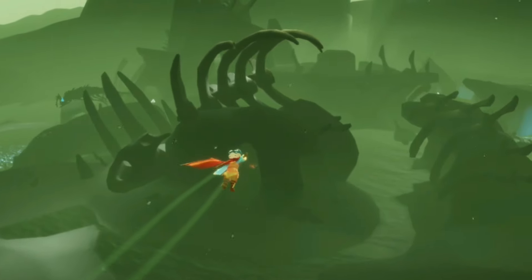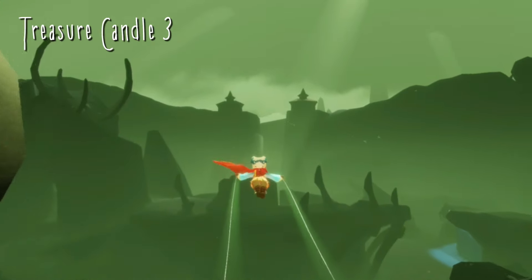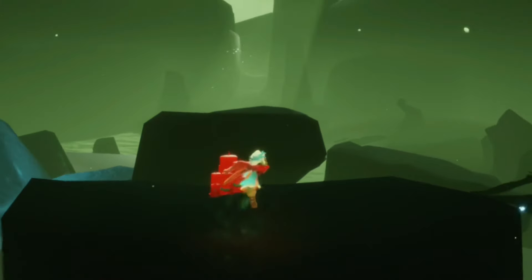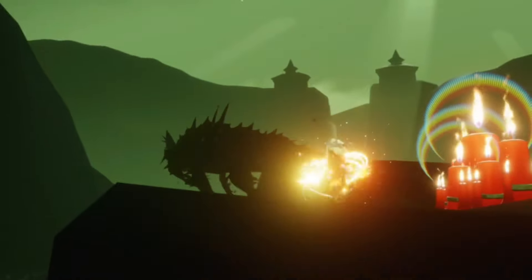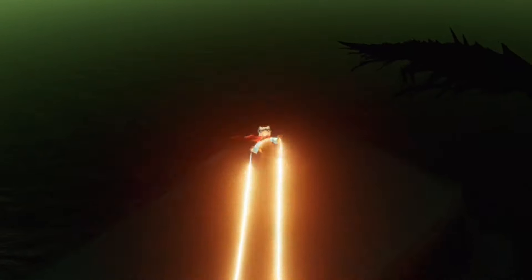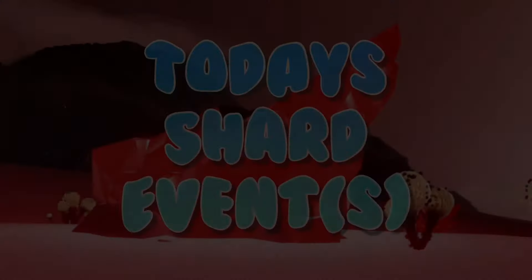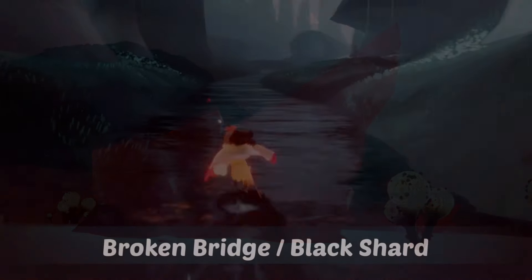The third location is a bit tricky — it's in the graveyard, so be careful of all the krill flying around. Head basically straight through the area and you'll find it on top of a little platform. Finally, the fourth treasure candle can be found in the very back of the ship in the shipwreck area.